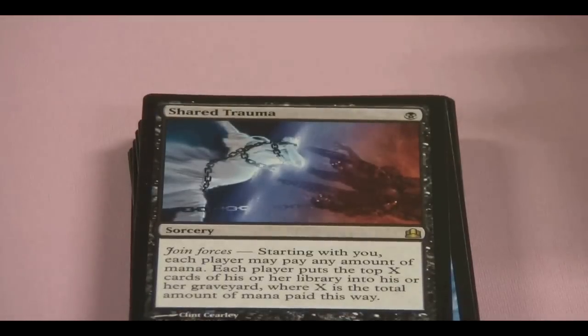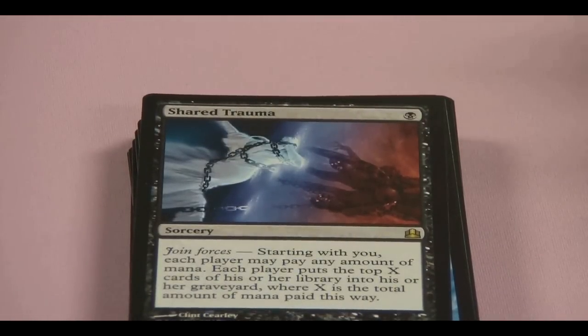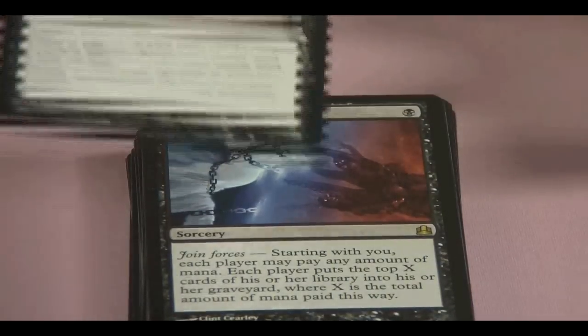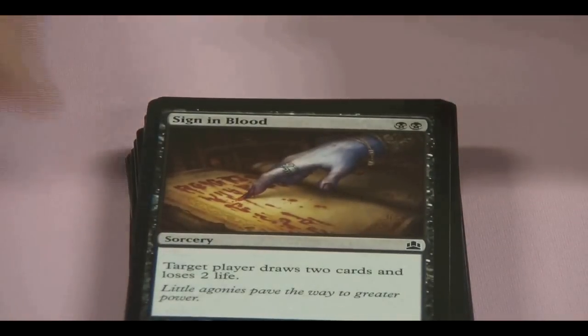Another Joined Forces card — Shared Trauma. Starting with you, each player may pay any amount of mana; they put X cards from their library into their graveyard. So it's a mill card. This deck you kind of want to mill yourself with it, but you probably also could win by milling them.